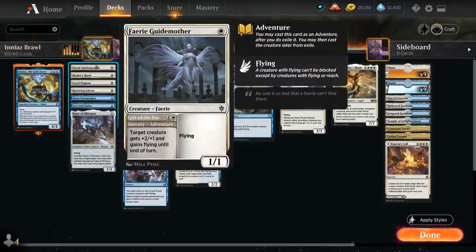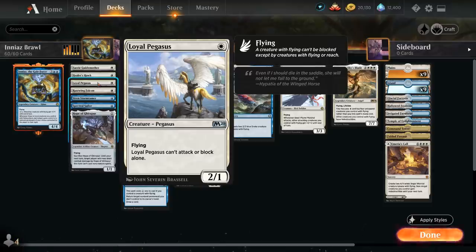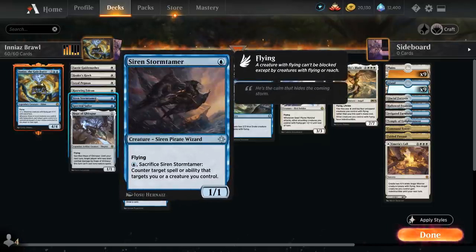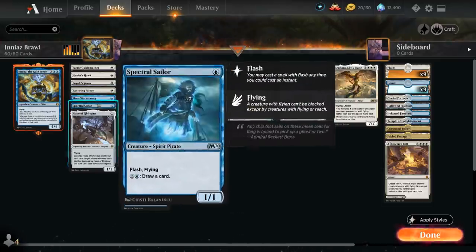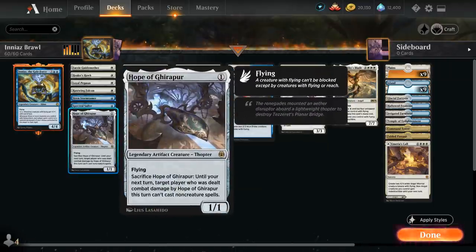At one mana we've got Fairy Guidemother, which we can also use the Adventure first to give a creature +2/+1 until end of turn. Healer's Hawk is a 1/1 flyer with lifelink. Loyal Pegasus cannot attack or block alone but is a 2/1. Rustwing Falcon — trusty rusty — is a 1/2 flyer. Siren Stormtamer can be sacrificed to protect one of our creatures. Spectral Sailor can draw extra cards in the late game. Hope of Ghirapur is easy to cast thanks to its generic mana cost, and can also be sacrificed to prevent your opponent from casting a non-creature spell, which can potentially save us from a sweeper effect.